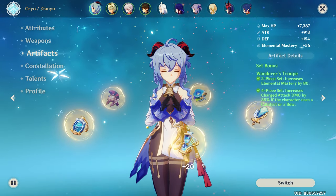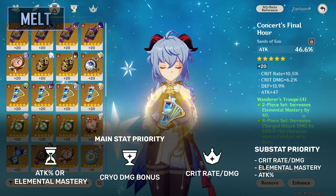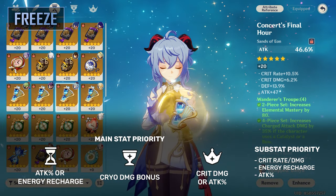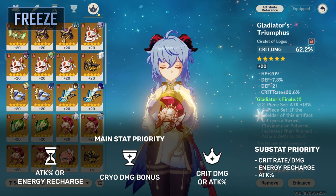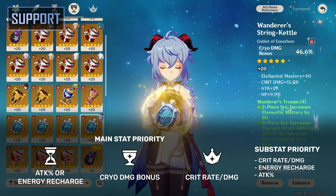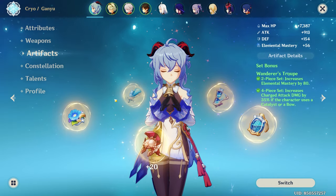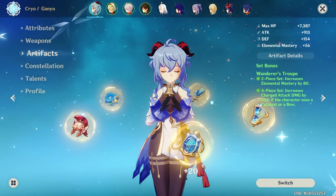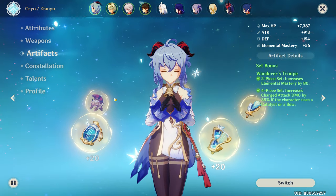Moving on to Artifacts — first let's segregate this into the various playstyles. For Melt Ganyu, run either an Attack or Elemental Mastery Sands, Cryo Damage on the Goblet, and Crit on the Circlet. For Freeze Ganyu using Blizzard Strayer, Attack% or Energy Recharge on the Sands, Cryo Damage on the Goblet, and either Crit Damage or Attack% on the Circlet. For Support Ganyu, Energy Recharge on the Sands, Cryo Damage on the Goblet, and Crit on the Circlet. Substat priority is: Crit Rate or Damage for building a good ratio, Elemental Mastery for bonus melt damage, and Attack% for general damage. If you heavily rely on her burst for Freeze or Support, Energy Recharge also becomes a priority.